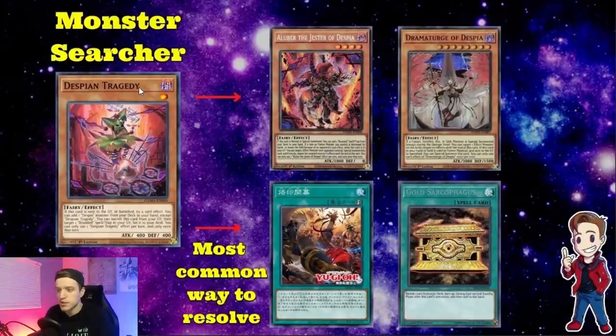The next thing I want to talk about is Tragedy. This is going to be your monster searcher, which is really cool. The most common way to resolve this is going to be discarding this off of the Branded Opening or banishing it off of the Gold Shark. If this card is sent to the grave or banished by a card effect, you can add a Despia monster, which is really cool. The other thing too is that you can banish this from your grave and then reset a branded spell or trap. You can only use one of these effects per turn - it is a hard one or the other. You're typically only searching the Aluber or the Dramaturge. You don't really want to play the other ones like Comedy and the level eight - they're just not really that good and don't really progress what you're trying to do. I would rather just play these three because they're just the best ones you have access to.